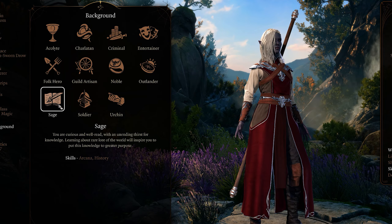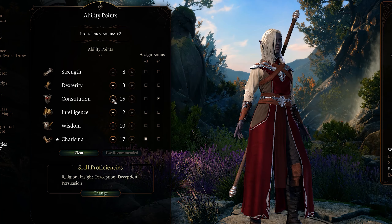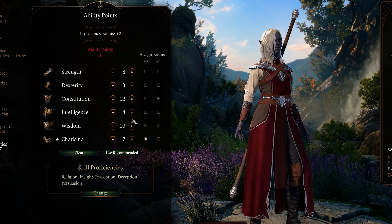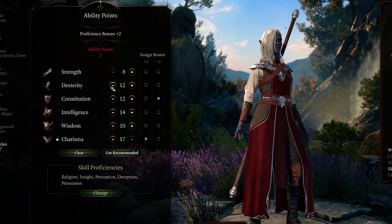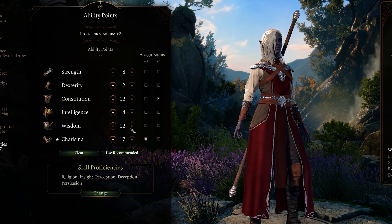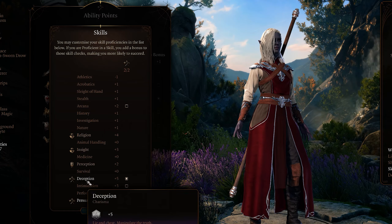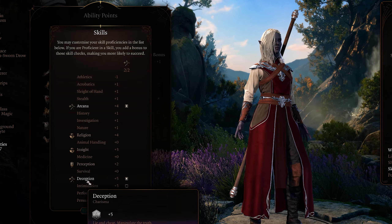For ability points: 8 strength because she's not a front-lines battler at all. 12 dexterity and constitution since she should be out of combat and not have to do too much dodging or tanking. 14 intelligence since she is pretty well read and works hard at her craft. 12 wisdom so she'll have a decent understanding of most situations. And 17 charisma — the primary stat of sorcerers — meaning a better chance to land spells and harder for enemies to shake off effects. For skills I'm going with arcana and deception, the latter being her chosen diplomatic tool to get what she wants without giving away her full intentions.